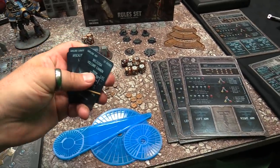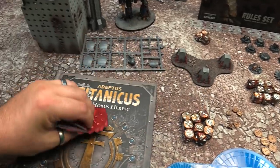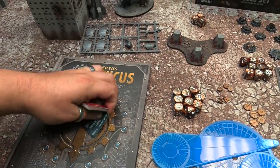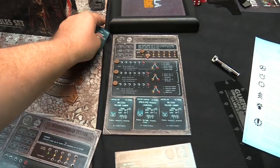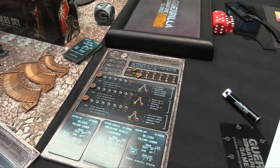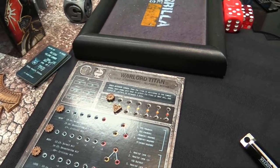You get 2 sets of those actually, in case you have 2 box sets. The Reavers have access to things like paired gatling laser blasts, turbo laser destructors — all the classic weapons you remember from old school Titanicus are here. When you play the game, the cards have all the info you need, including your scale, which in this game is basically power level from 40k. When you play open play you pick a scale point limit and add up the scale of the titans.